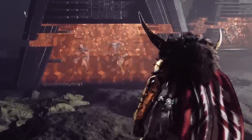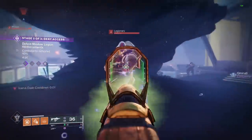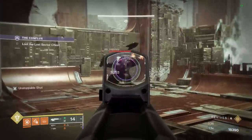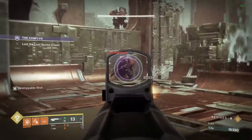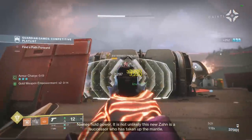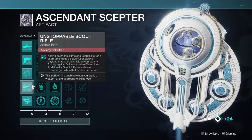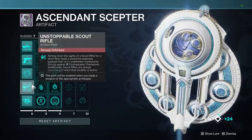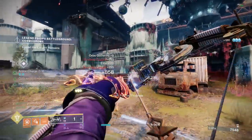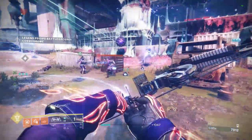Something a lot of people don't realize is that champion mods aren't just for fighting champions. Hitting an enemy with overload rounds will make them deal less damage to you, weapons with unstoppable rounds will cause enemies to stagger, and weapons with anti-barrier are the best since they can shoot through most enemy shields and through some immunities. Also, these weapons will always be overcharged in activities where that's relevant. Long story short, if you have access to champion mods on your weapons, use them — whether you're facing champions or not, they're still really helpful.